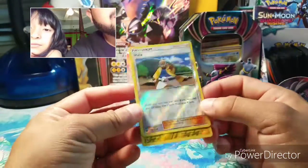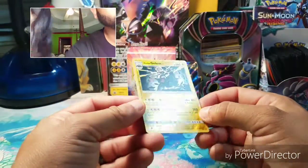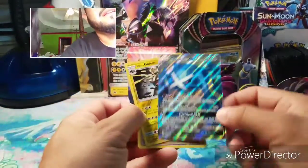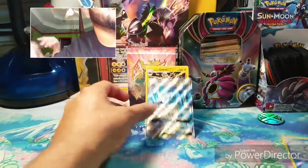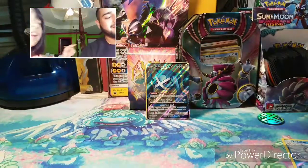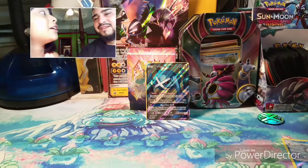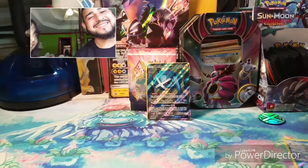We got a nice reverse Holo, an Alolan Golem which is a rare, and a full art Metagross GX. Thanks for watching — subscribe, like, comment, and I hope you enjoyed the video. Bye bye!